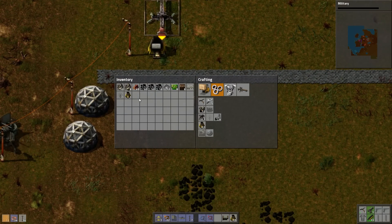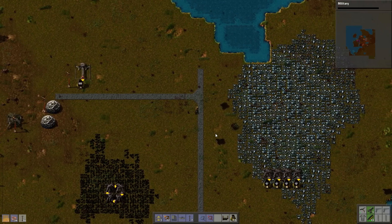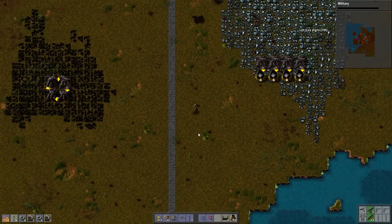We've got our assembling machine. I have not made any yet. We need some iron. Of course, I built this path and then I don't actually use it because reasons. That's all we can make.